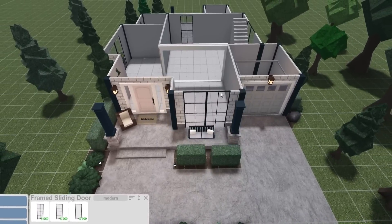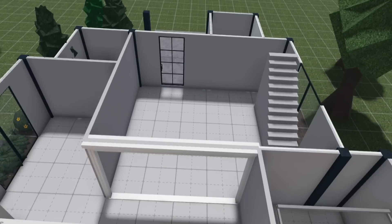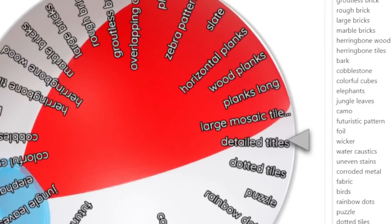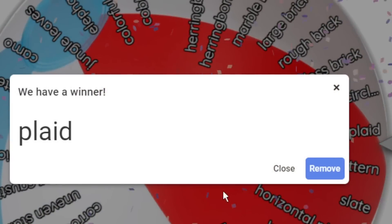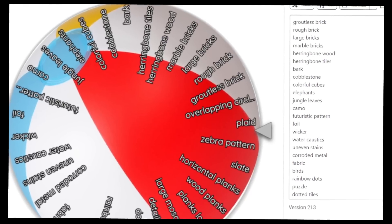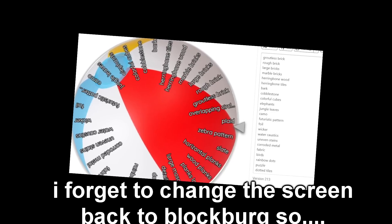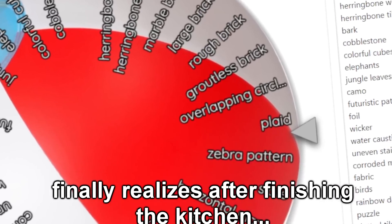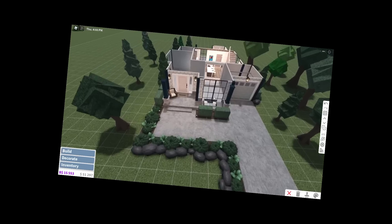Let's decorate — let's finally do the challenge! Where do we begin? Let's begin with the kitchen. Spinning the wheel... it's plaid! Plaid — so we can only use the plaid texture for this entire room. I didn't switch back from the mystery wheel screen the entire time I was decorating, so I was decorating my kitchen while stuck on the mystery wheel screen.